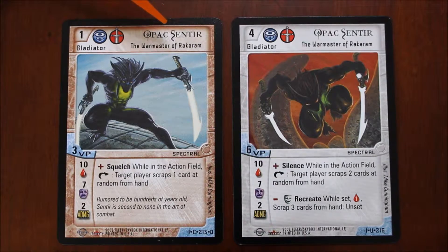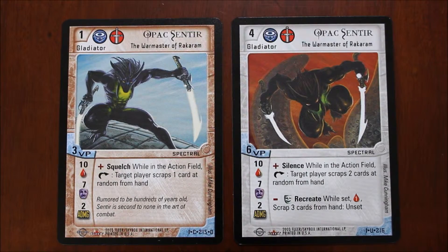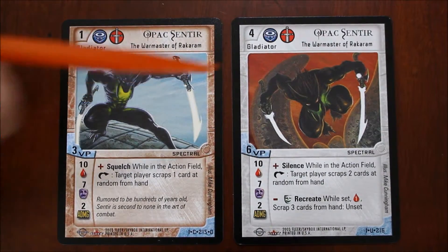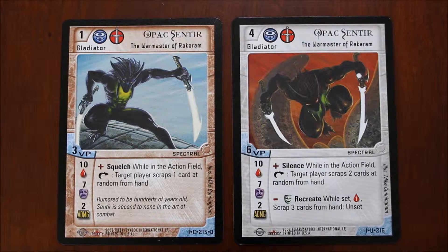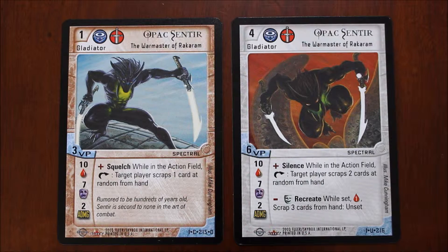Next up, we have the name of the gladiator, which is here, and a secondary name here. The reason why each gladiator has two names is so if your opponent is playing the same card as you, you can reference by the first name and he can reference by the second name. Next up, we have the picture of the gladiator. This is just art and has no real strategic importance in the game. This is actually the same gladiator, even though the art is different on both cards.